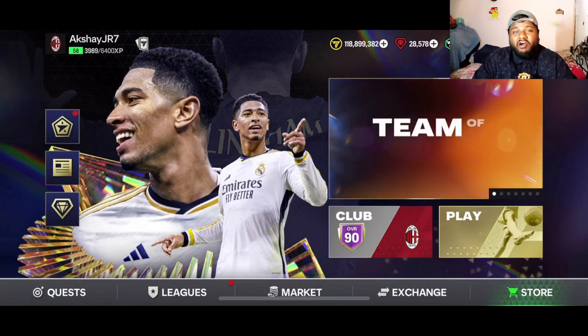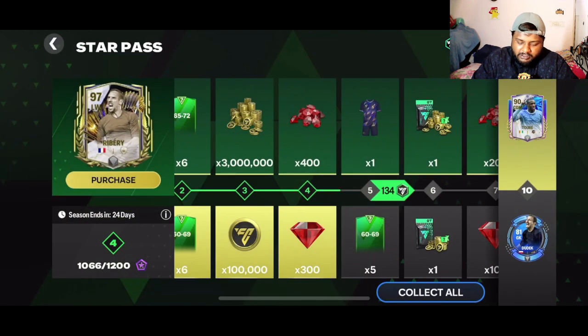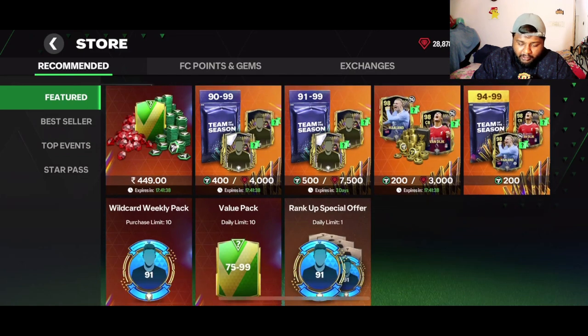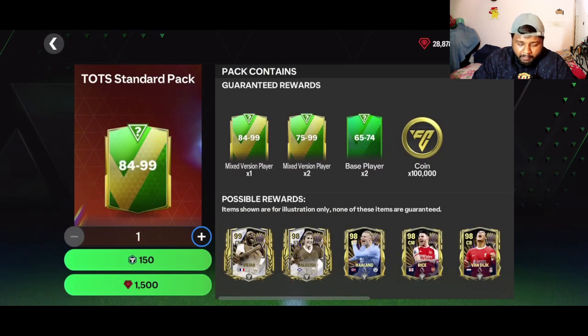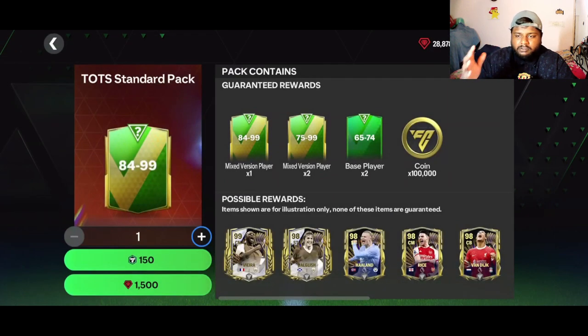In today's video we are going to be opening some packs for Team of the Season. TOTS is here in FC Mobile, so we are going to be opening some standard TOTS packs. You can open around 10 per day. You can get an 84 to 94 guaranteed player, a 75 to 99 rated player — two of them — 65 to 74 rated players, two of them, and 100,000 gems.